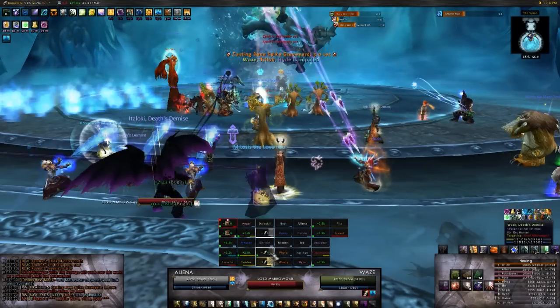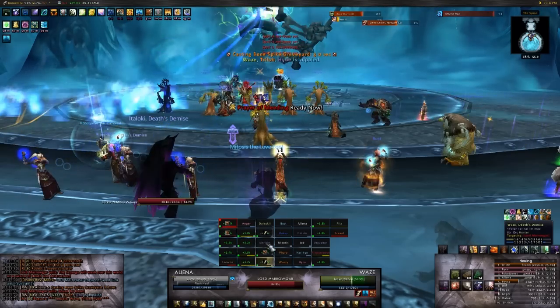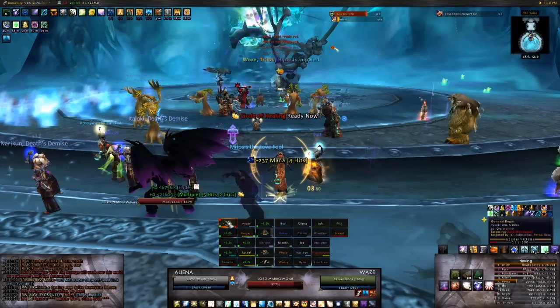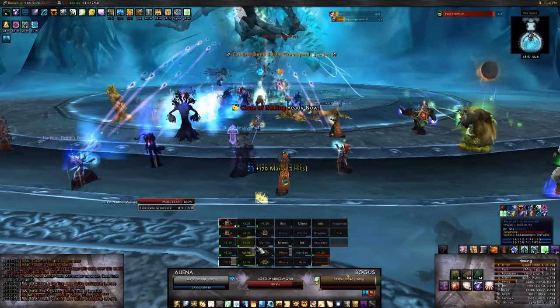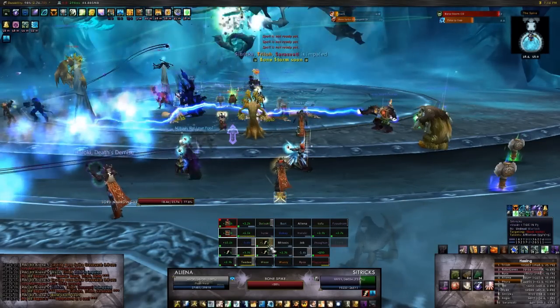Lord Marrowgar isn't a particularly healing intensive fight, and when executed correctly, is mainly reliant on people moving out of fires and switching over to kill spines fast. However, especially when your raid members tend to be on the slow side, there's some spike damage that you have to be prepared to deal with. For this encounter we take six healers: two tank healers, a disc priest, and three raid healers.